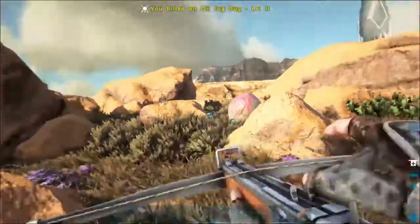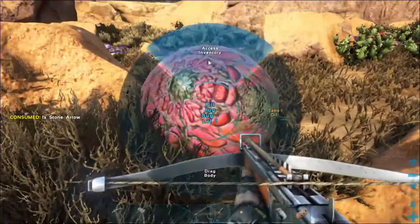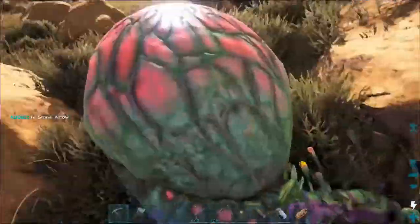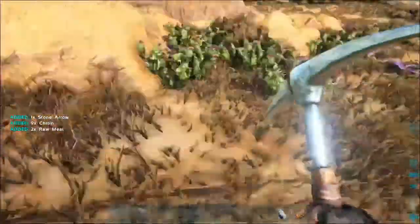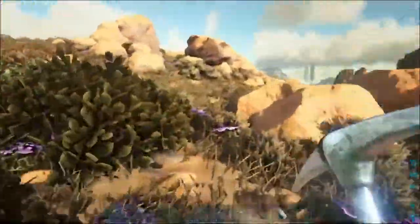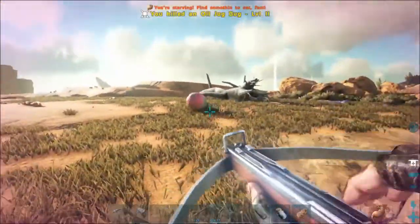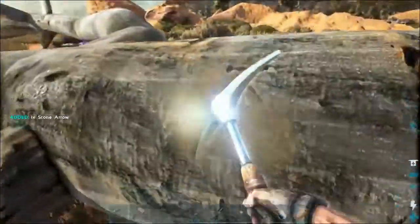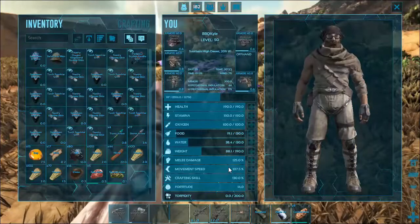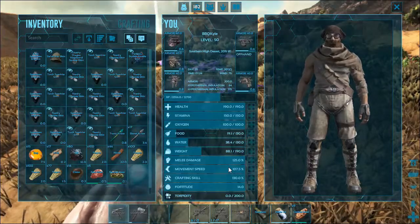There we go. Take your oil, nine chitin — that's good stuff, gonna need that a little bit later. Got another project in mind.